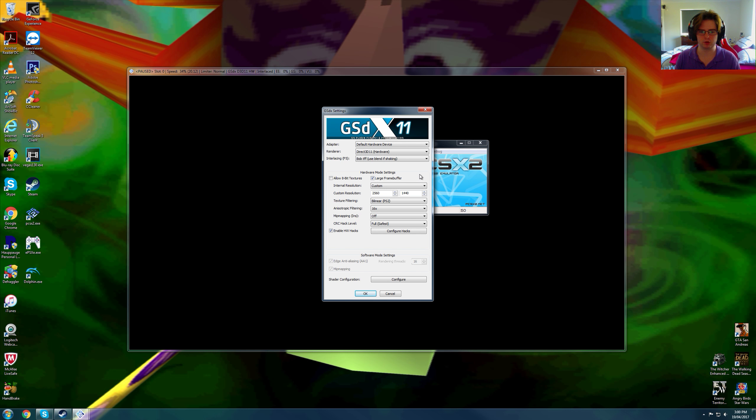This is actually the very first game I have to have this setting on. This game has a weird blur, and you need to set the interlacing mode to Bob TFF — not BFF, TFF. If you use F5 on the keyboard, you can actually change it in-game, and I will show you.